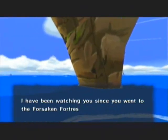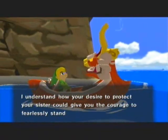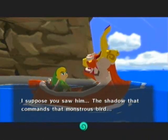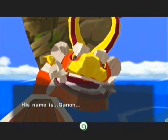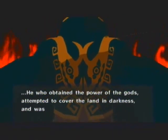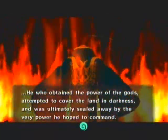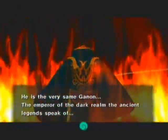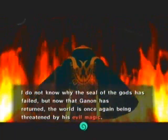'I understand how your desire to protect your sister could give you the courage to fearlessly stand up to anything, but such a bold attempt was foolhardy. I suppose you saw him — the shadow that commands that monstrous bird.' Yup, who was that guy? 'His name is Ganon.' But no way, I dealt with that guy two Let's Plays ago! 'He who obtained the power of the gods attempted to cover the land in darkness and was ultimately sealed away by the very power he hoped to command. He is the very same Ganon — the Emperor of the Dark Realm that the ancient legends speak of. I do not know why the seal of the gods has failed, but now that Ganon has returned, the world is once again being threatened by his evil magic.'